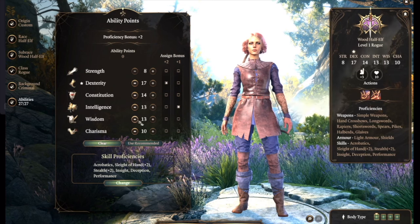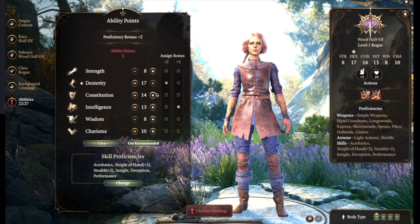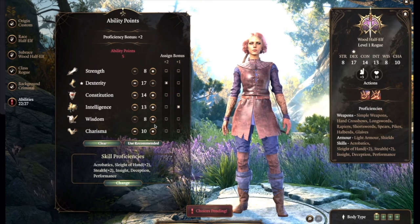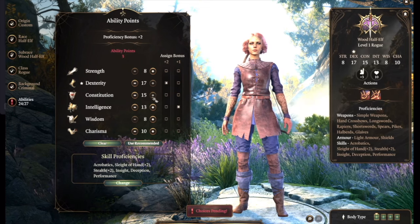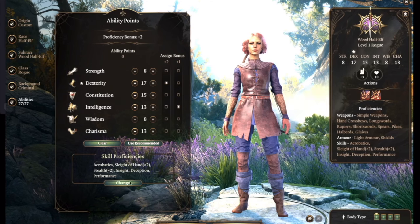Back in 2000, Dungeons & Dragons version 3 was around. It quickly became beloved and ported over to the Pathfinder system. In 2014, we got our first glimpse at Dungeons & Dragons 5e, which is the current standard.